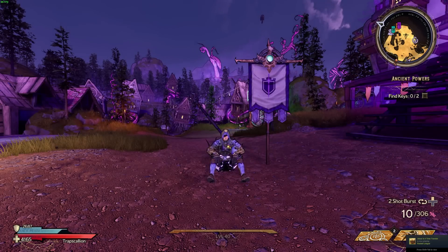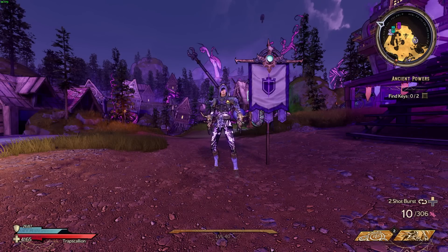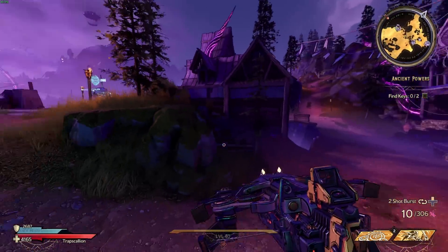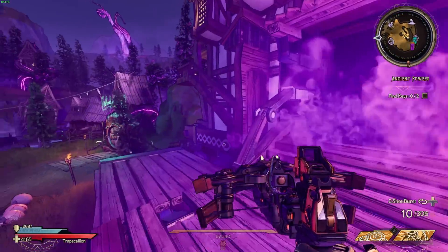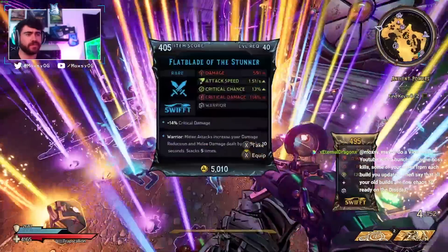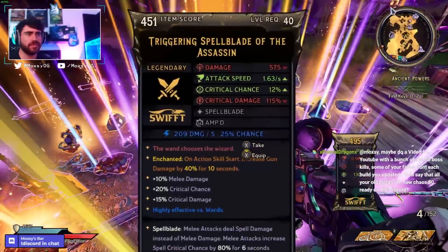Are you tired of farming chaos chambers, spending all your time pumping crystals into a bunny that never gets you the gear you need? Well, boy do I have the trick for you. What is up guys? Today we've got a trick slash farm that you can do to get some crazy gear, and it's what I've been doing to prep for the Blightclaw class and the farm I'll be doing when the Blightclaw class actually launches.